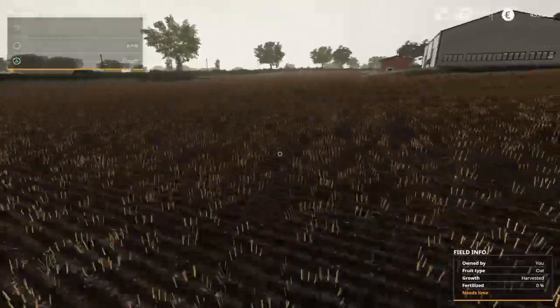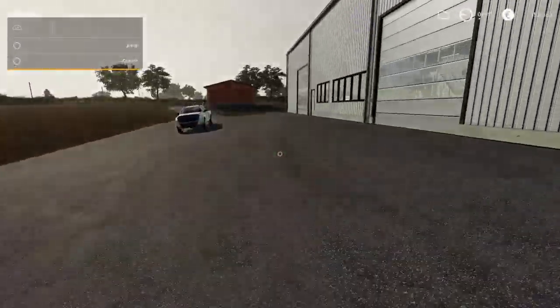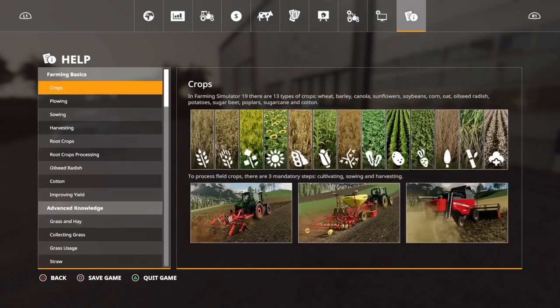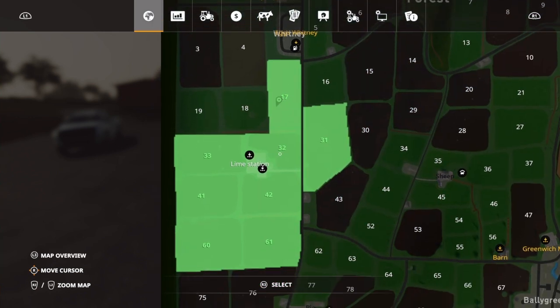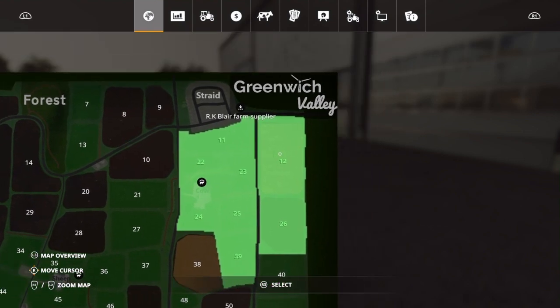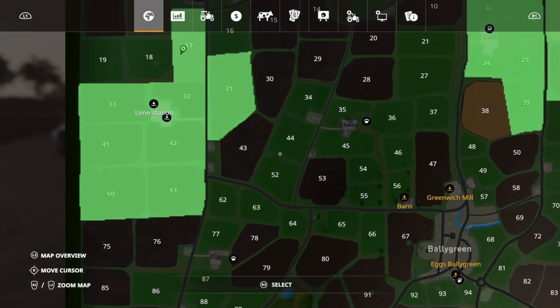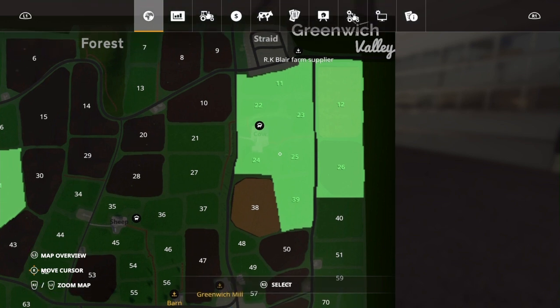My money is down quite a bit because we did buy a bunch of fields. With the Pellet Hall and everything operational we're going to need more. We own fields 17, 32, 33, 41, 42, 61, 60, and 31. I bought all the grass fields around the cow pasture — we do own cows — and also fields 12, 26, and field 115 way down here. Those are all the fields we own, and at some point I'll probably do something with all of them.